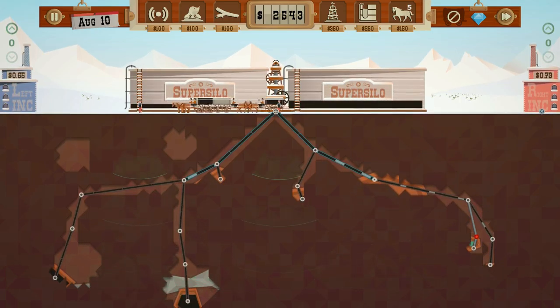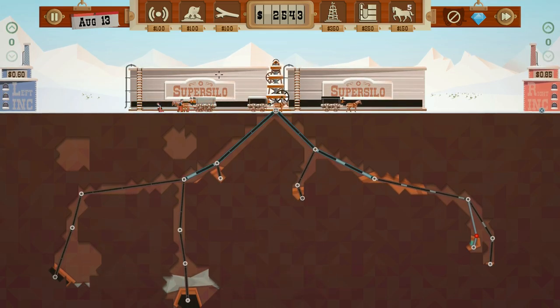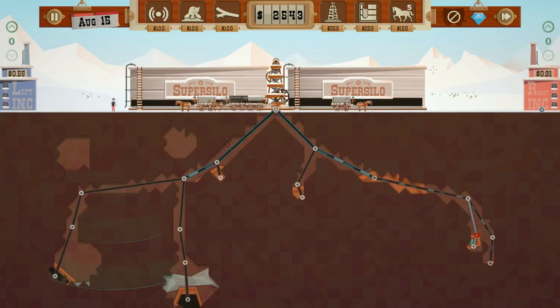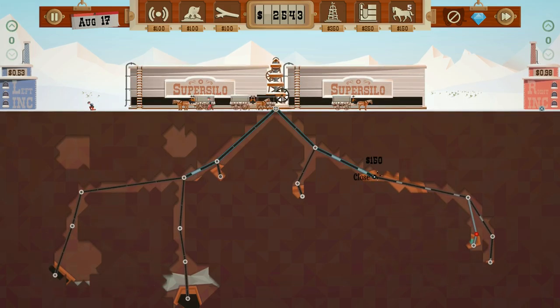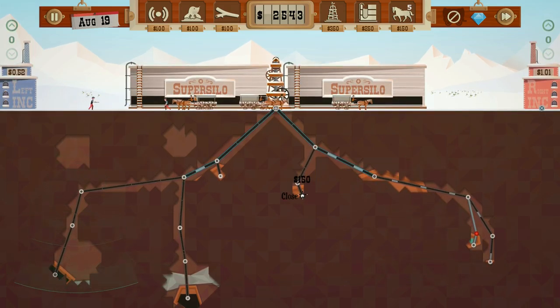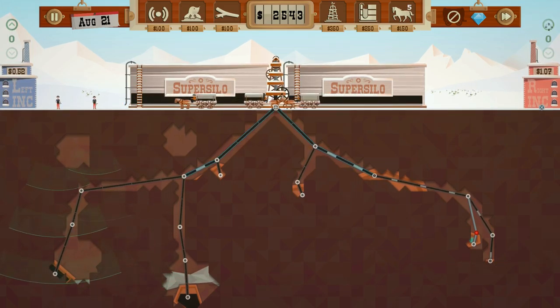Let's do a couple more dowsers in August. I don't know if we'll get any gas out — this is actually pretty tricky. I don't know if it's worth the diamond. We'll have to watch the pricing. I probably shouldn't upgrade the pipes more. We should be able to extract it all — at least I hope so. Looks like we can sell to this side.